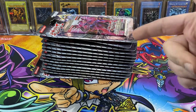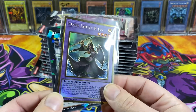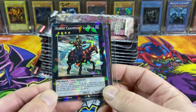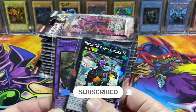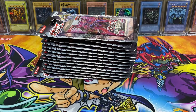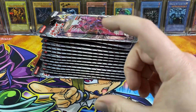Before we get into that, if you're new to the channel, we've started doing giveaways. All you have to do to enter the giveaway to win these two cards — a Gold Rare from Maximum Gold, Elder Entity Ntis, and a Shatterfoil Heroic Champion Gandiva from Battle Pack 3 — is leave a like on this video, subscribe if you're not subscribed, and drop a comment down below what your favorite thing about Yu-Gi-Oh is. I will announce the winners in a couple of weeks on my Instagram; I'll drop a link in the description down below, go follow me on there and I'll make a story post and a regular post of the winners.